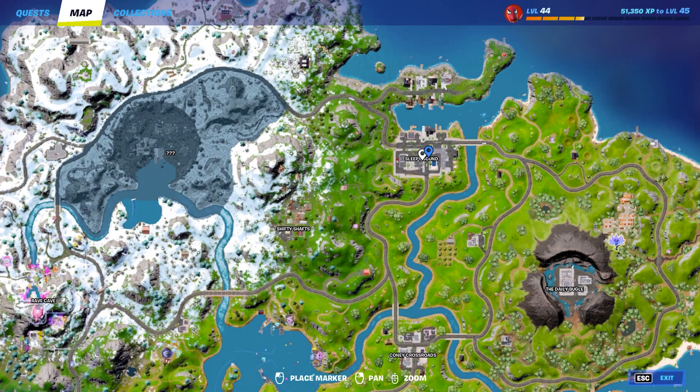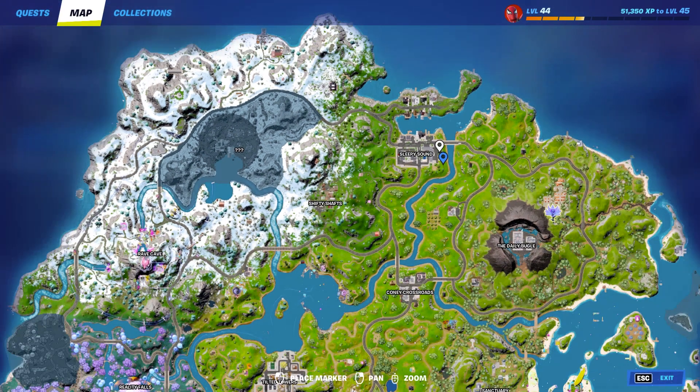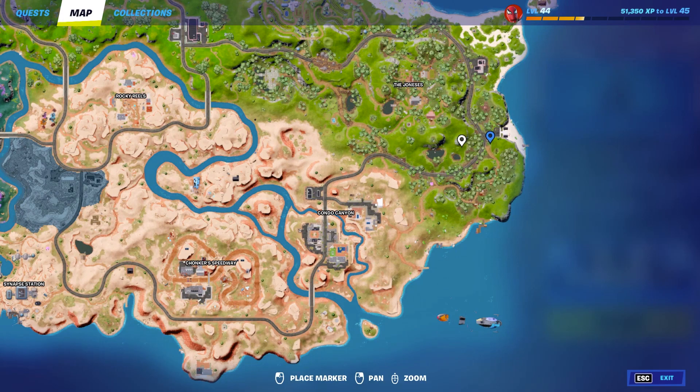You can also find him in Sleepy Sound — he likes to hang up there. If you don't hear him, he's probably not there and you can move on to a different area. The final spot is actually going to be the most hidden out of all of them, and that's going to be this far right corner beneath the Joneses section right here on the map.